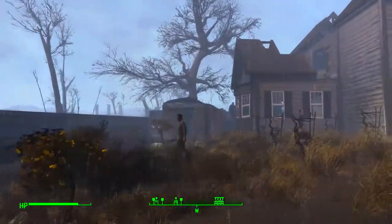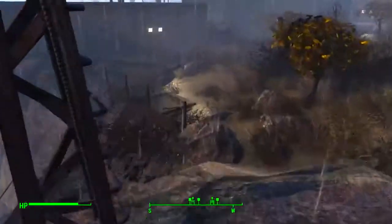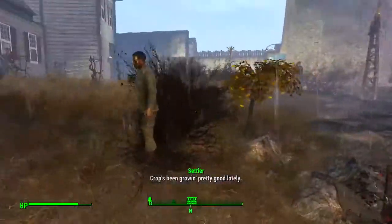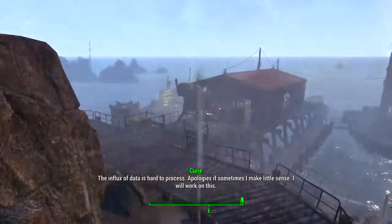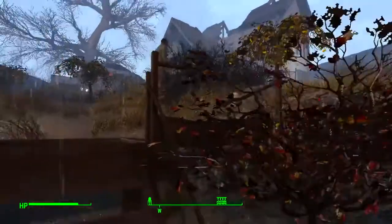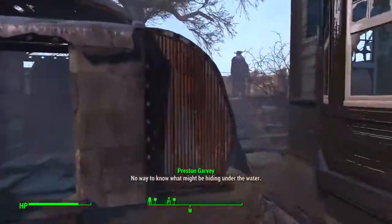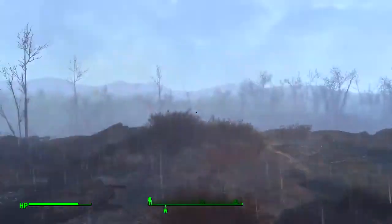Here's the annoying thing. My settlers are too stupid — they will not go down this staircase to get to this area. No matter what I try, they will just not do it. What they'll do is go all the way out here and walk all the way around, which takes about half the day.